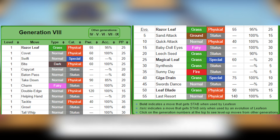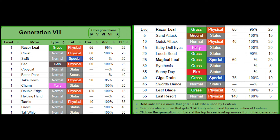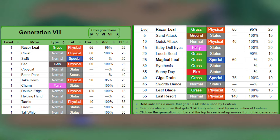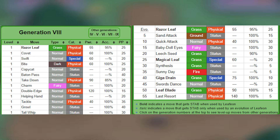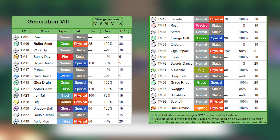By level up, Leafeon gets a mixture of physical and special moves. It gets Razor Leaf when it evolves, and I feel we'll be relying on it until we get access to Leaf Blade. Swords Dance by level up is huge, but at level 45 we'll most likely already have access to the TM. Speaking of TMs, Leafeon gets a lot of type coverage: Iron Tail, Dig, Aerial Ace, and X-Scissor.